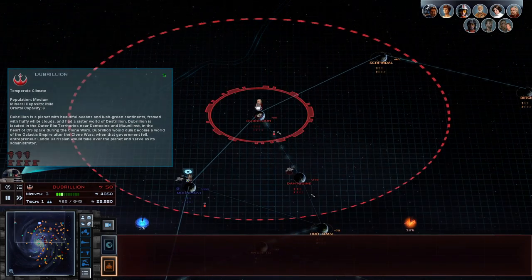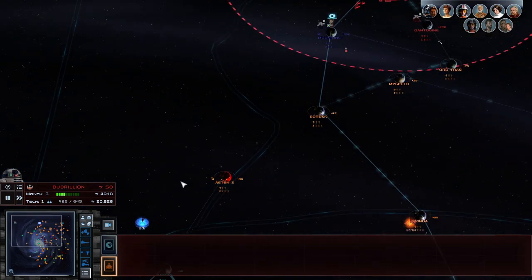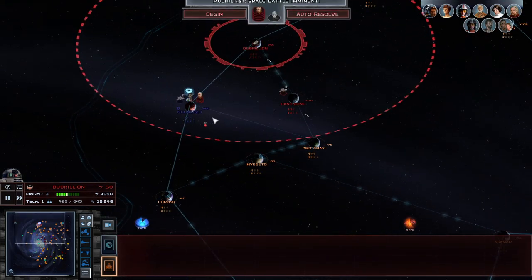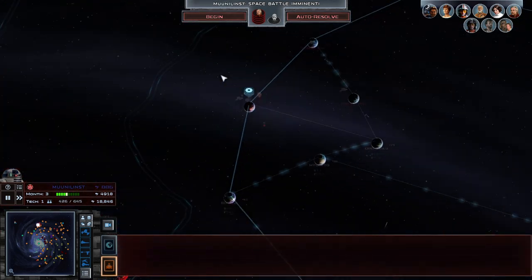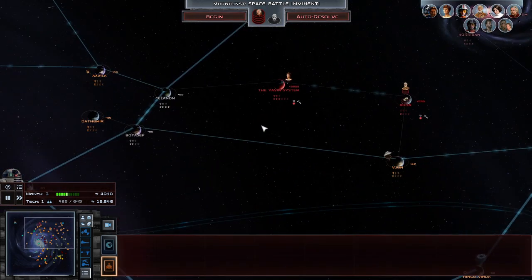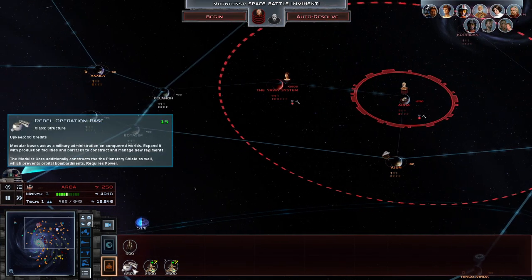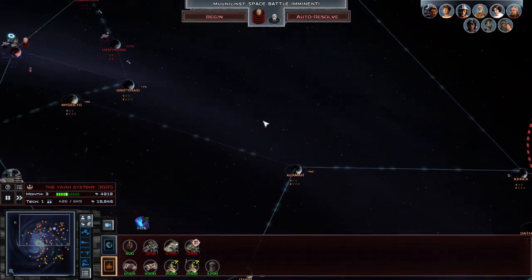Jump to hyperspace before they end up building anything else. If we can just keep them trapped on the ground, we should be fine. Oh, that's Asajj Ventress. Then if we look around here — Rebel Operation Space and the Collar. So I assume this plays differently with the bases on the ground.